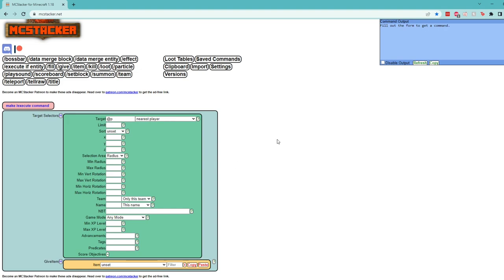As this is kind of a powerful item — pretty much a permanent fire resistance effect as long as they're holding it — we're going to make it in the epic tier, which for us can be purple. So let's go ahead and pick our item.